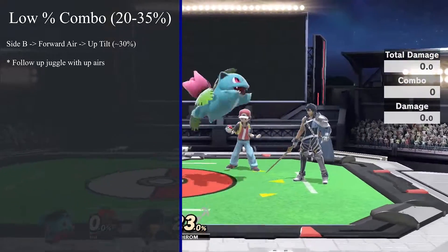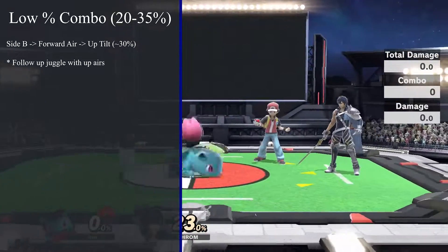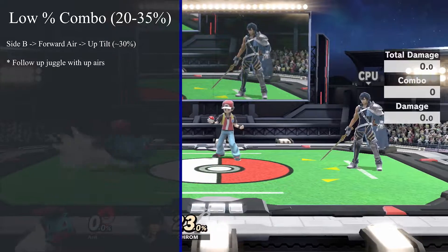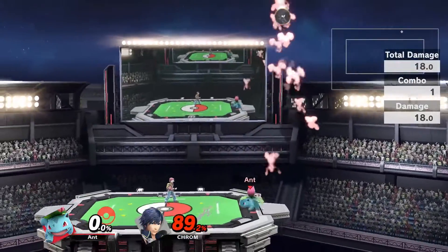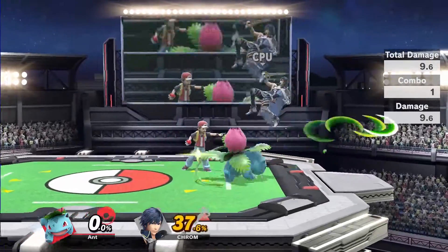When an opponent gets a bit higher, from around 20 to 30%, you can land a close-range side B into a forward air, then fast fall into an up tilt. This will deal right around 30% damage. Although it's not a true combo, you can follow up on the up tilt by jumping to chase and juggle with up airs — this will be the case for any time you knock an enemy into the air.